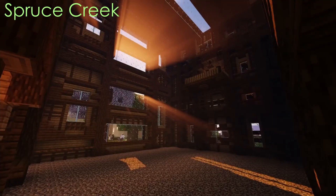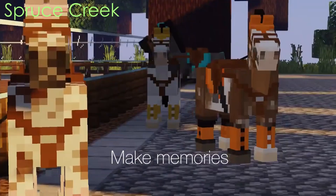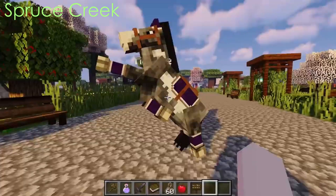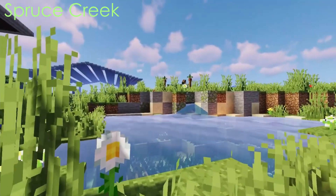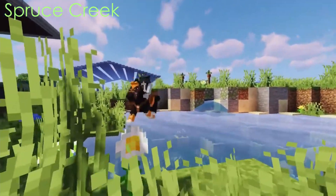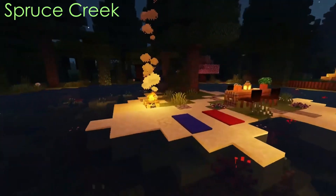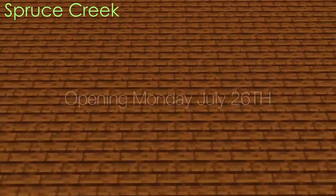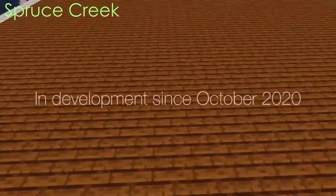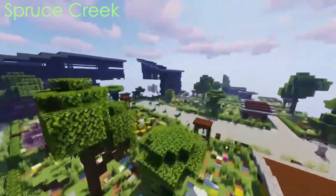Some of my favorite things that I can see so far are the colored tack sets, like the different colored saddle pads and ear bonnets. Another cool thing I saw was carts that the horses can pull, and all in all, this just looks so amazing and I'm very excited to try this out. I'll be at camp when it's first released, so I won't be able to join it right at the beginning, but hopefully in a few weeks.